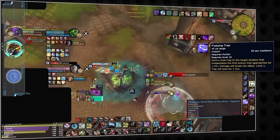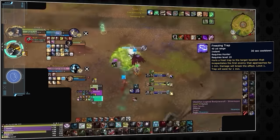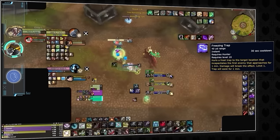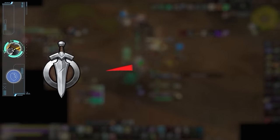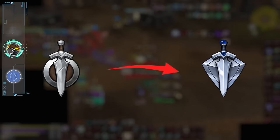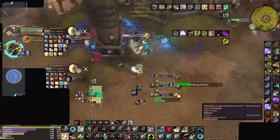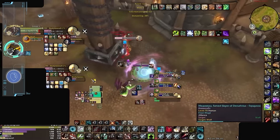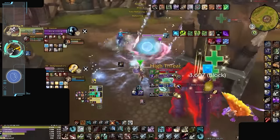Hunters are also one of the only ranged specs with a long duration, instant cast form of CC, which enables them to be less reliant on their partners for controlling the pace of the game. In lobbies from combatant to rival ratings, being able to effortlessly harass the enemy healer with CC is a massive benefit. And even in longer, higher dampening games, the raw damage output of BM Hunter can easily overwhelm enemy teams, making this spec a great choice for the average player.